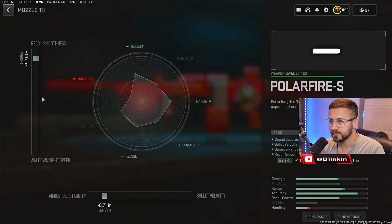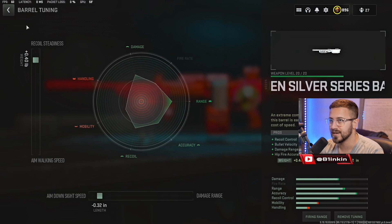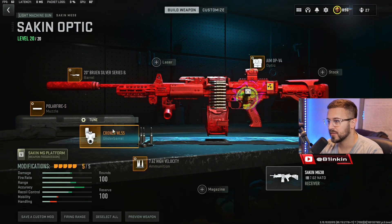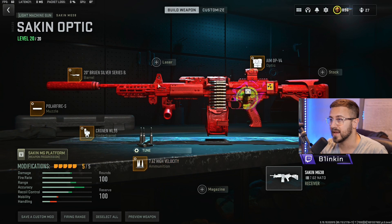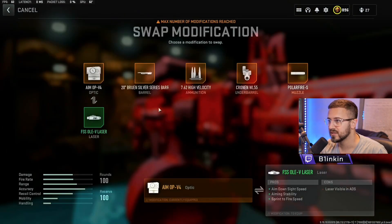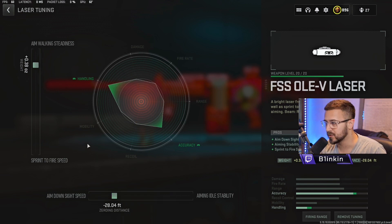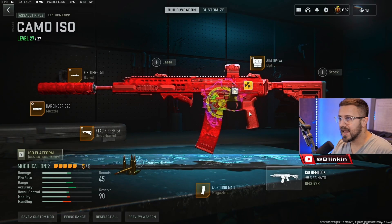For the Sakin MG 38 build I'm rocking the Polar Fire S muzzle tuned for recoil smoothness and aim idle stability, the 20-inch Bruin Silver Series barrel tuned for recoil steadiness and ADS speed, the Cronin WL 55 under barrel tuned for recoil stabilization and aim idle stability, and the 7.62 high velocity ammo tuned for damage range and recoil steadiness. Alternatively you can drop the ammunition and run the FSS OLEV laser for increased mobility tuned for aim walking speed and ADS speed — it feels a little crisper and quicker. I prefer the high velocity ammo, and we finish with the AMOPB4 optic tuned for ADS speed and far eye position.